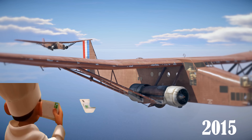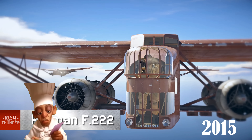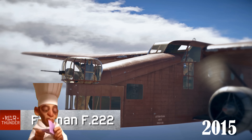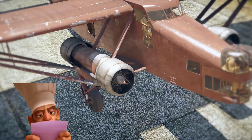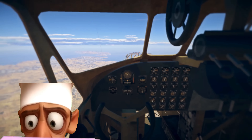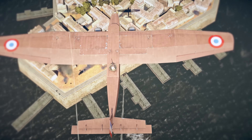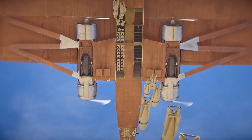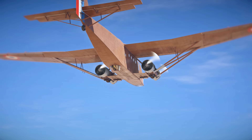Pre-war French bombers are also a sight to behold. Take a look at the mighty Farman F-220 with its peculiar four-engine push-pull configuration. It's a bit on the slower side, but it has three turrets and, more importantly, can carry more than two tons of bombs, including a variant where you get 52 bombs, 50 kilograms each. Not a bad start for a bomber tech line, we say.